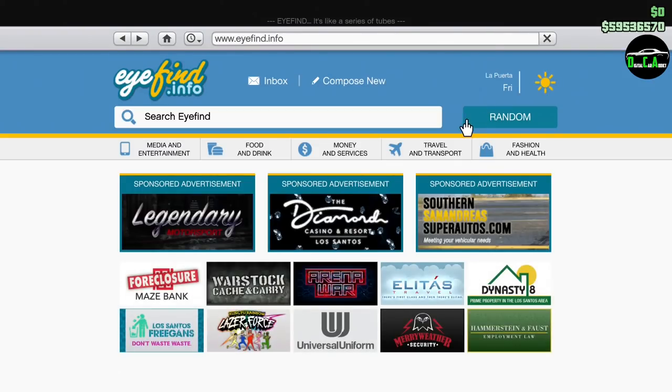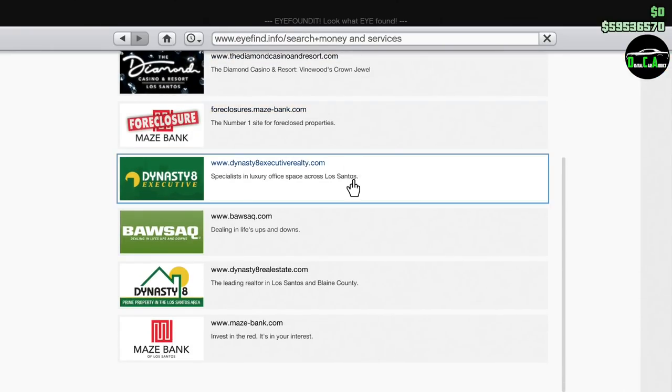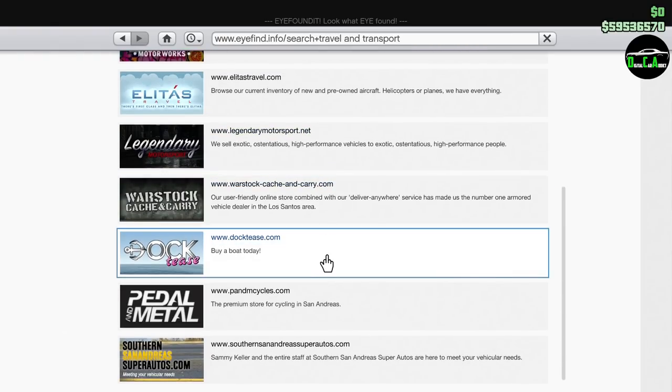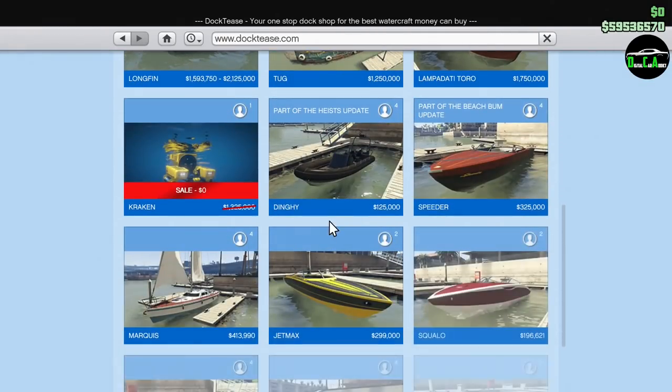If we go back to the Docktease website where we find the original dinghy, you'll see that the regular dinghy only costs $125,000. So you're essentially paying over $1.7 million for a gun on top, which is just absolutely nuts.